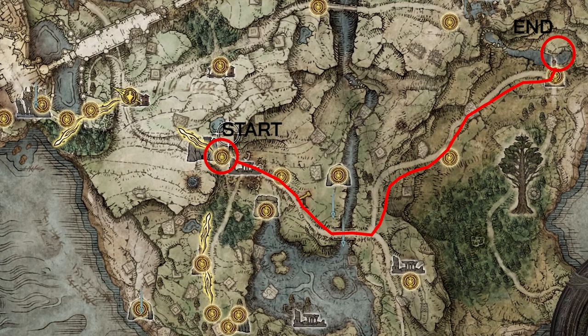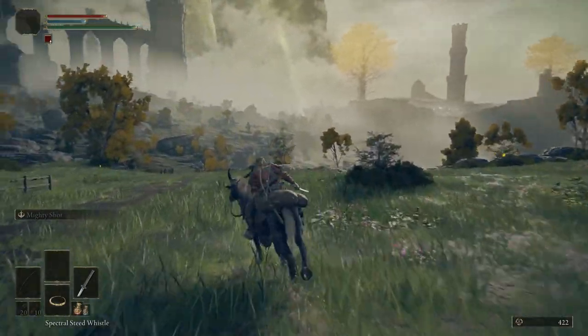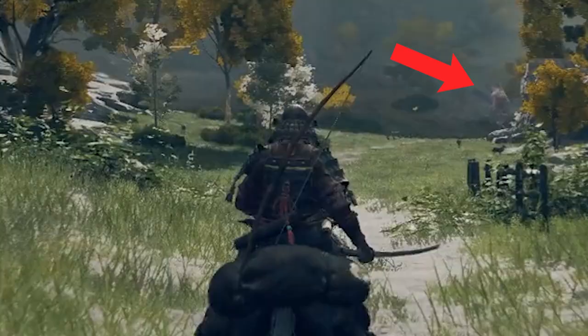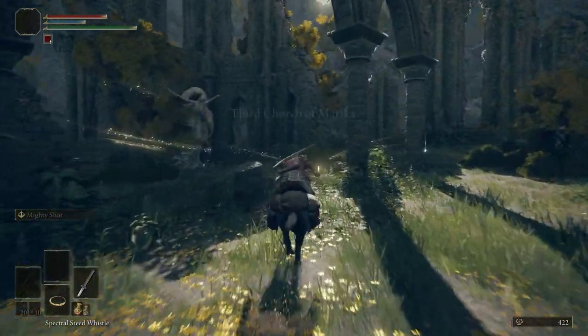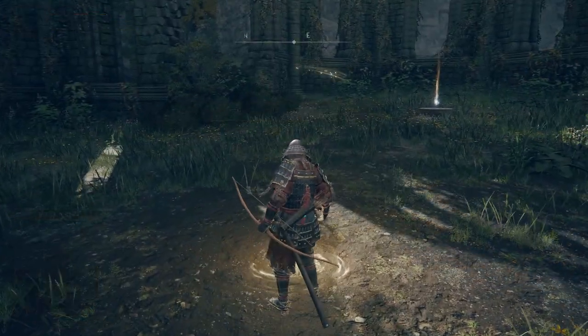Start at the Gate Front site of grace and make your way south east to the stone bridge. Head over it and then take a left. Follow the path here all the way down until you reach this ruin. Go under the ruin and run straight past the giant walking around. This will take you to the Third Church of Marika. You can pick up some really valuable items here, so make sure you do this and rest at the site of grace.